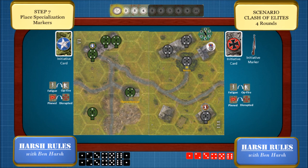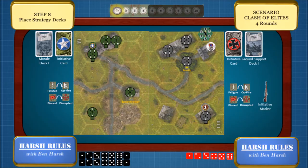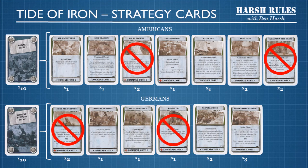Now I'm going to leave you to play out this scenario on your own. When you're ready, I'll show you what's required in the next game. The fifth game is the same scenario but with a step eight: place the strategy decks. The Clash of Elites scenario requires the Morale Deck One for the American side and the Ground Support Deck One for the German side.